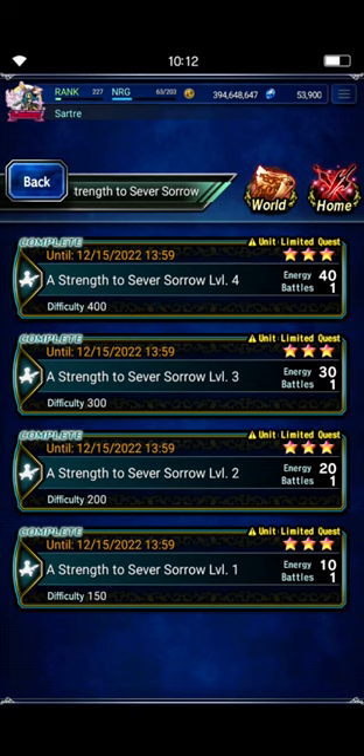Hey there! Sart here. We've got a new weekly challenge dungeon here that gives some fairly decent rewards. No 3,000 Lapis this time, but we do get a lot of Master Crowns and some STMR Moogles if you clear all four levels of this — A Strength to Sever Sorrow, which is against Van Harma. It is unit exclusive, but it's all FFBE units, so that's a pretty big pool, and that means we get to take our best girls, Esther and Sylvie.